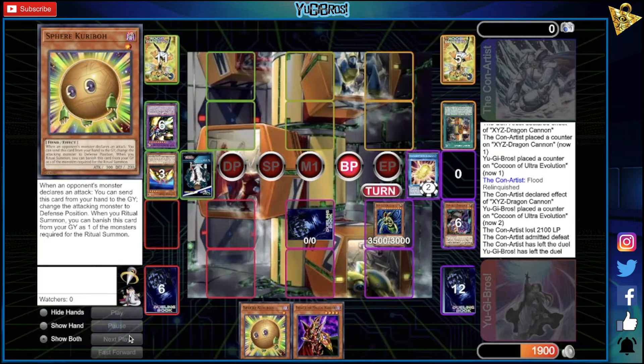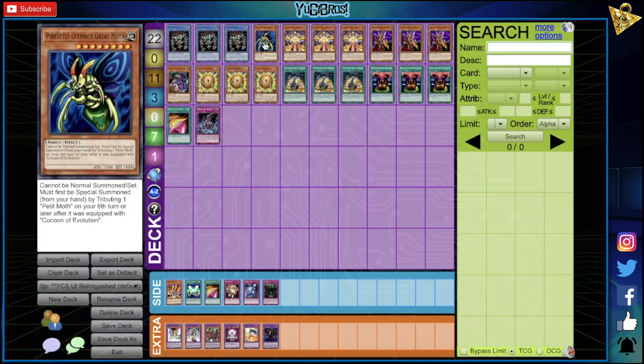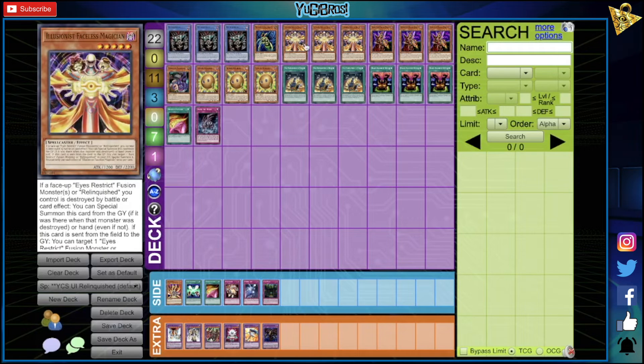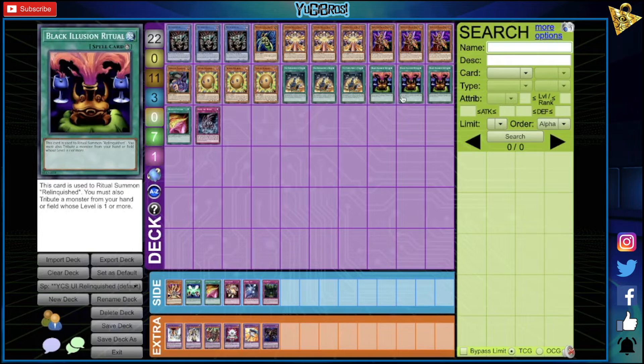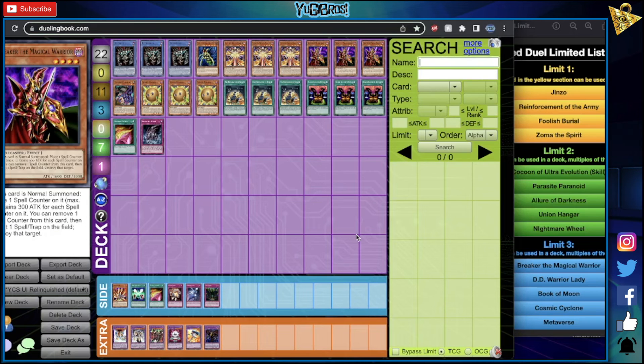I did a three-out-of-five instead of two-out-of-three just to showcase more games. Relinquished has a huge leg up right now in the format — I think it'll be Cyber Angel and a few other options competing. Unfortunately I think XYZ might just be cooked. For the Relinquished deck list: we're playing three copies of Relinquished, one Moth because we only have one Parasite due to the list, three Faceless Magician, three Breaker the Magical Warrior, three Sphere Kuriboh, three Pre-Prep, three Black Illusion Ritual, one Double Cyclone, and one Zoma.